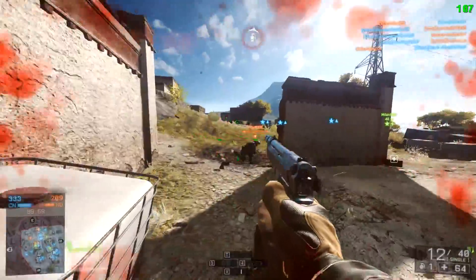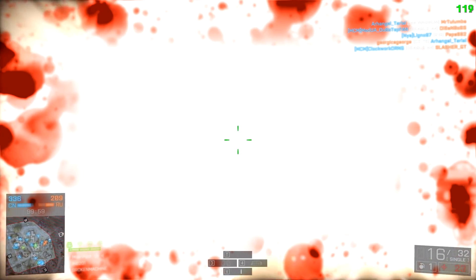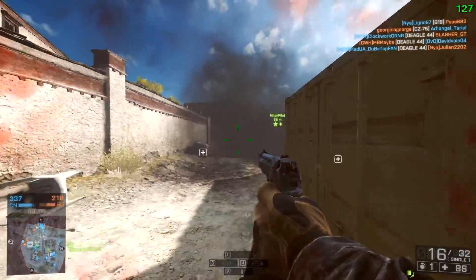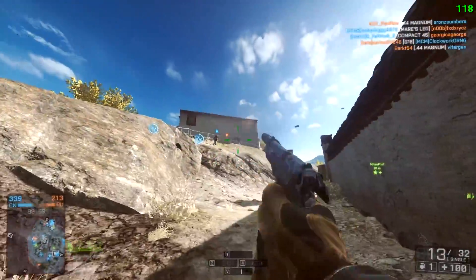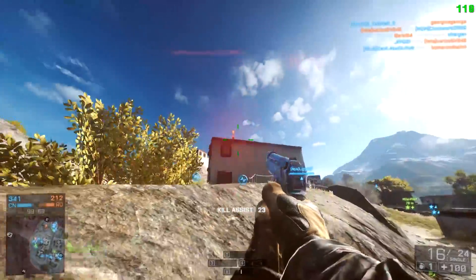This guy's about to come around the corner. Just been flashed — can't see. If you get flashed, don't run out into the open — you don't want to get shot from all the angles. Just like I was saying, you really want to take your teammates into account as well. If you've got loads of guys with you, you don't really need to worry so much.